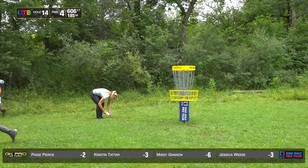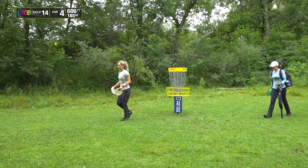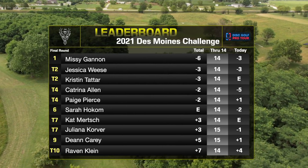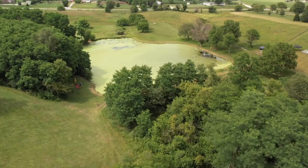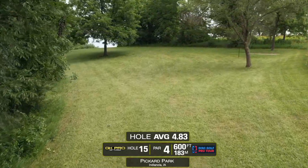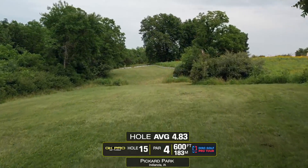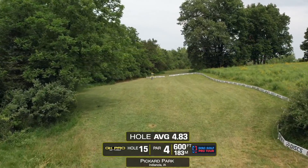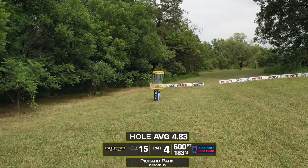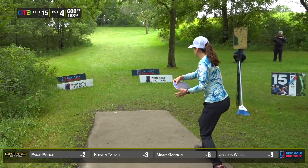No birdies on the lead card and Missy maintains her three-stroke advantage with just four to play. I think she might be a little nervous — she's cruising at minus three today. Jess also playing really well at minus three today but still at minus three overall, and then Paige and Kat right behind. This is hole 15 — 600 feet, par four. You need to clear that tree right there, either in front of it or high of it. The second shot is both long and tricky as the green slopes from right to left, and you don't want to hang it out too far right because that's OB beyond the fence on the right-hand side.